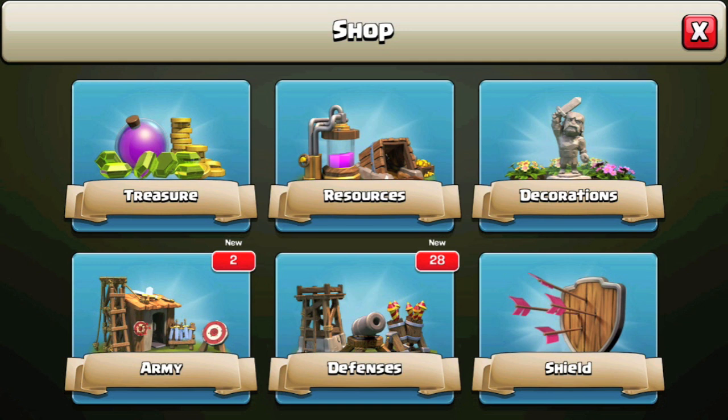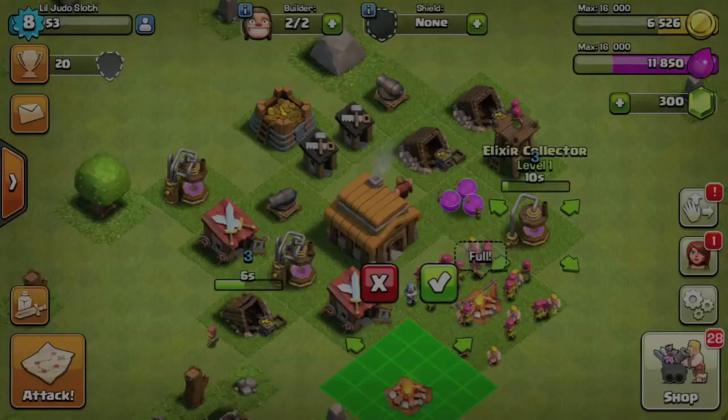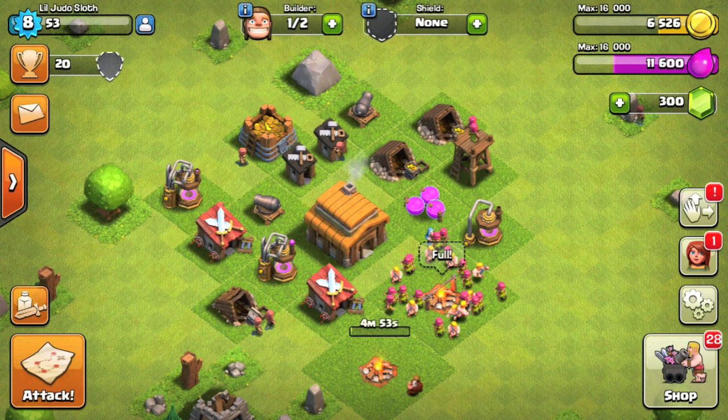We did unlock some decorations — these don't really do too much, they just decorate your base. Here is the laboratory where we can upgrade our troops; that is going to be very important. We'll get to that in another video, but first let's build another army camp.